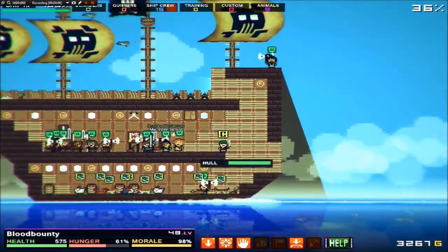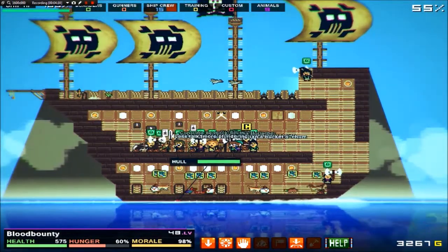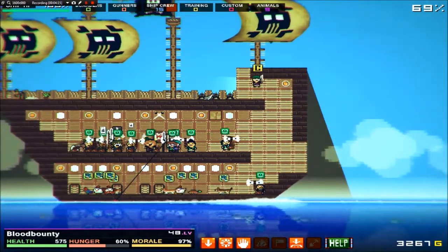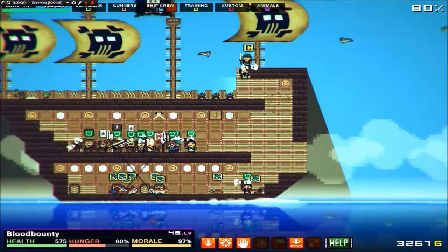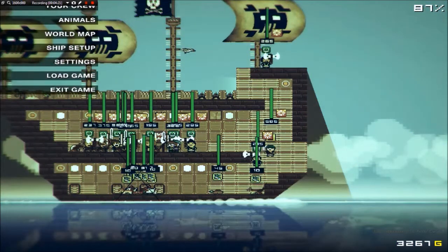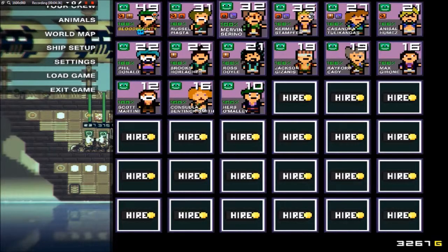Your pirates will have different jobs assigned to them. One of the biggest jobs is cleaning the poop. So my captain just leveled up — hold on. He'll have this little icon right here, and that means he's a poop cleaner. This is a cook. This is somebody who mans cannons. And this is somebody who fishes.